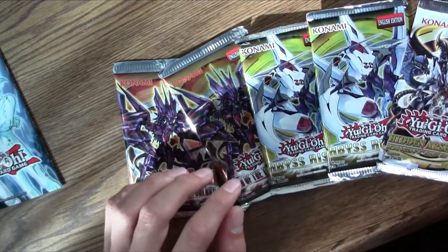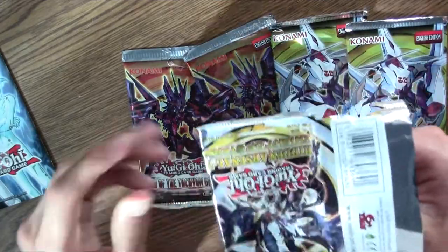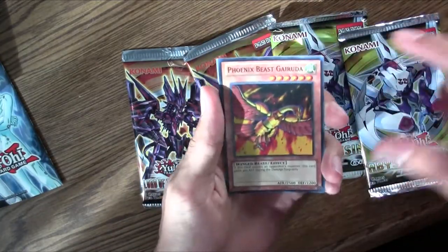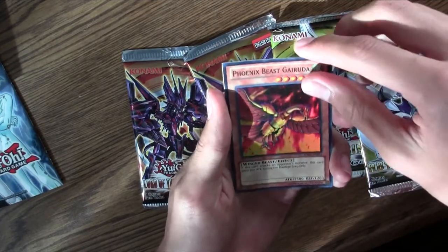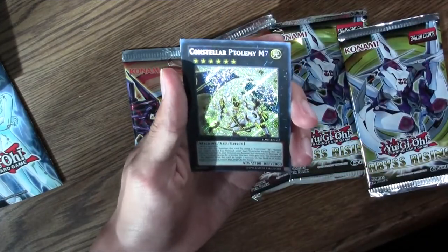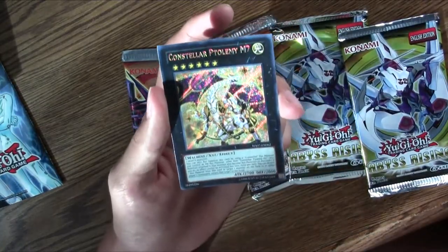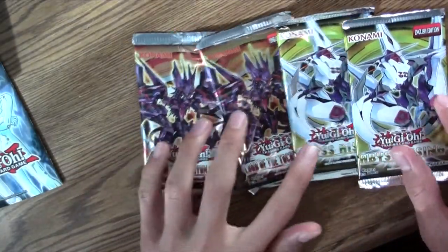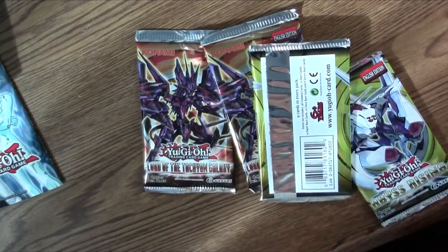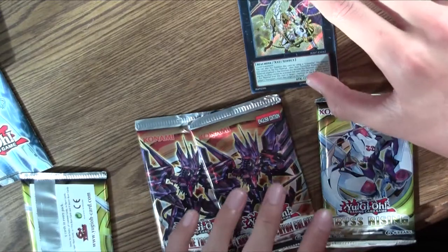So we got Hidden Arsenal 7, Knight of Stars, so let's go ahead and open that first. So we have Dusk Swarm of Gusto, Phoenix Beast Garuda, Beast Warrior Puma — it's like Puma Shoes. I don't know any of these cards. Evil Swarm Harg, and I'm glad I saw a Constellar Ptolemy M7. I don't know the price of this card, but I know it's really good — probably at least $10 as of right now. That's a really cool pool. Essentially my friend got his money back, because I'm opening this for my friend.